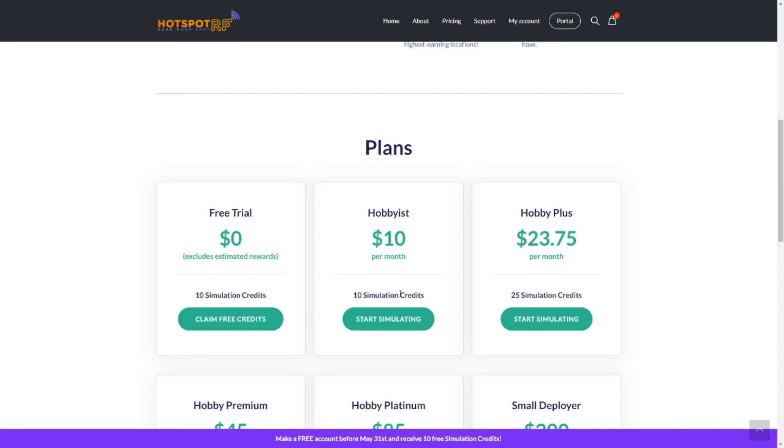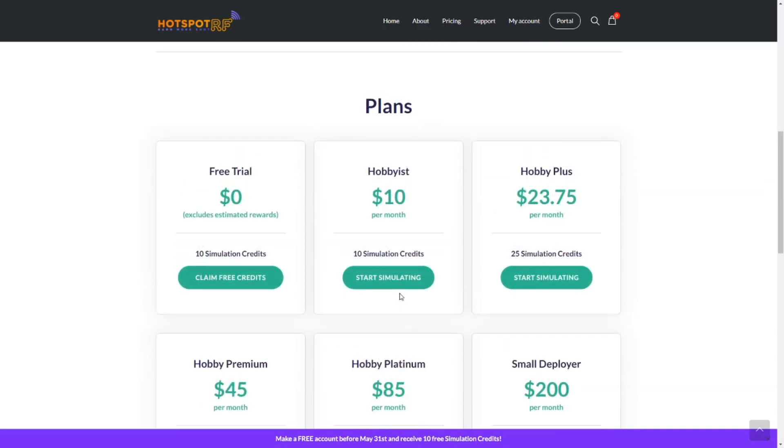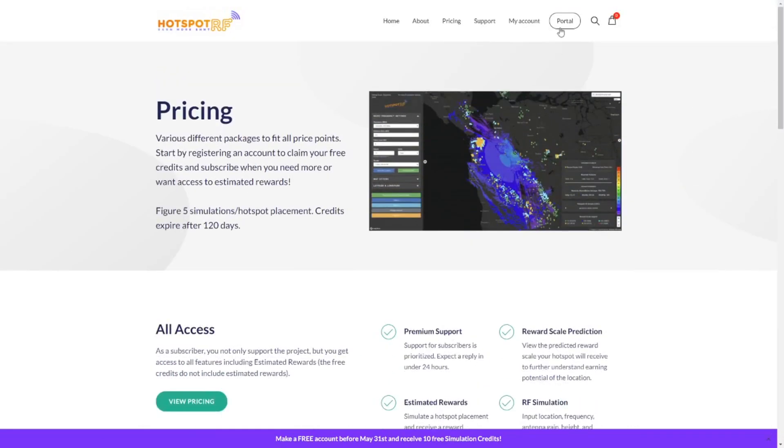If you're wondering whether it's worth upgrading: if you have only one hotspot and you're just planning to buy one, the free trial version with 10 simulations is definitely enough. You can also do an estimation yourself based on the hotspots around you. But if you're planning to set up an entire network, then I do think the $10 investment is definitely worth it. Of course this is a decision you have to make for yourself. Enough talk — let's dive into the portal.